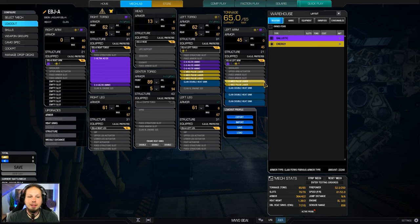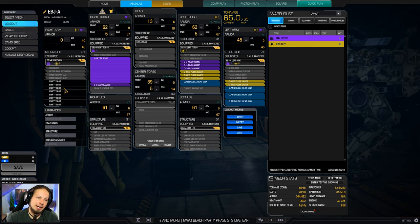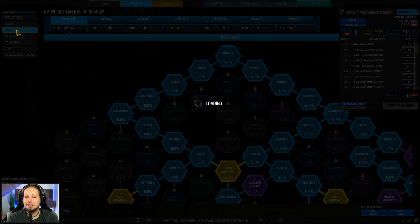There's also a variation of the build that has everything — even the Ultra Auto Cannon — on the arm here, with the medium pulse lasers on the other arm. But I like this configuration more because we can strip down the arm and save some more weight to put more double heat sinks and more ammunition into the mech. So that's going to be my go-to build for today.